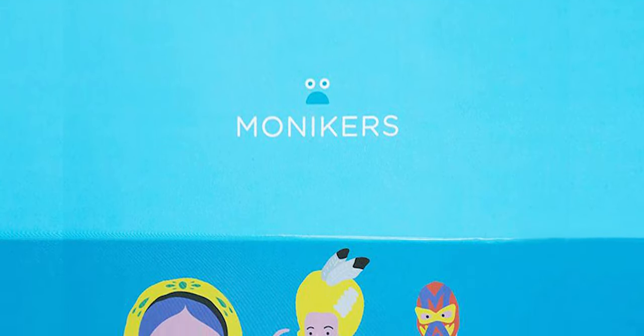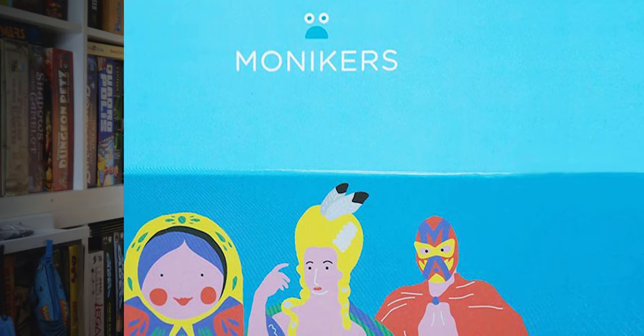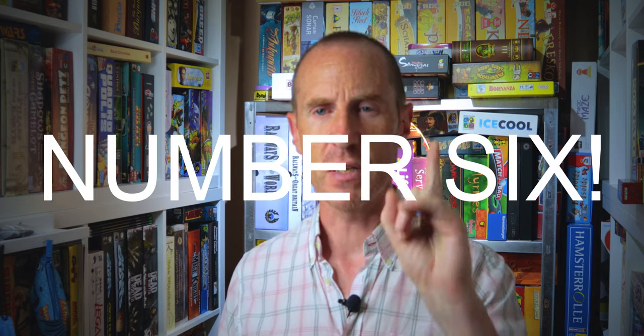Number 6 on this list is Monikers, or more widely known as Time's Up. You've got cards with phrases or famous people, and everyone plays through the same deck. On your turn you stand up and try to get your team to guess as many names as possible. The game takes place over three rounds: in the first you can say or do whatever you want, in the second you can only say one word, and in the third you can't speak at all. It's hilarious and plays exceptionally well at family parties.